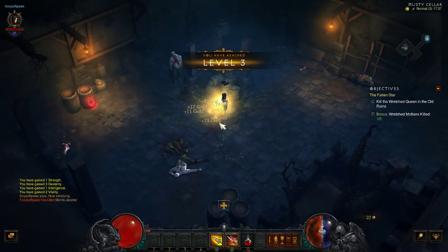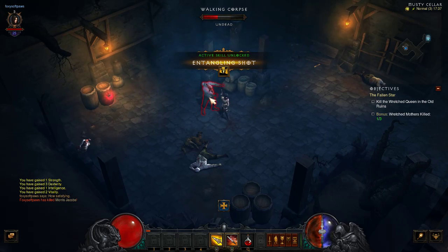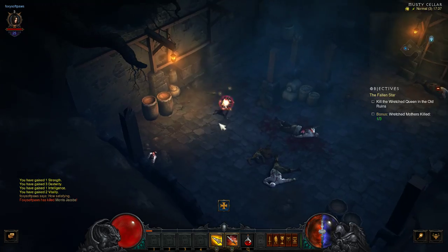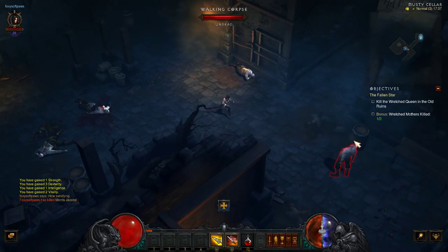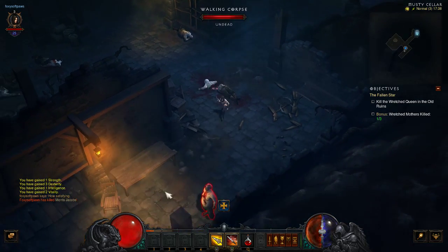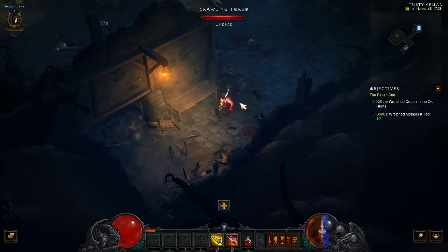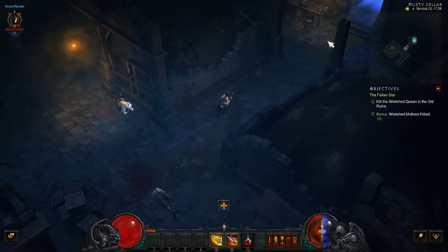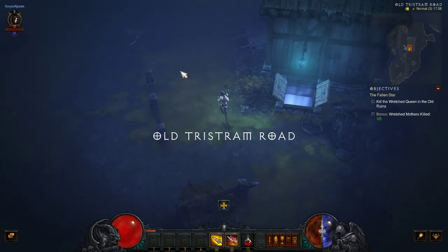I just got some gloves there. You see that glowing thing? That's a health globe — pick that up every time you have the chance because it will regenerate your health. In Seasons and areas like this, occasionally there'll be bosses, like the one that glows yellow. That's one of the bosses, so always keep an eye out.